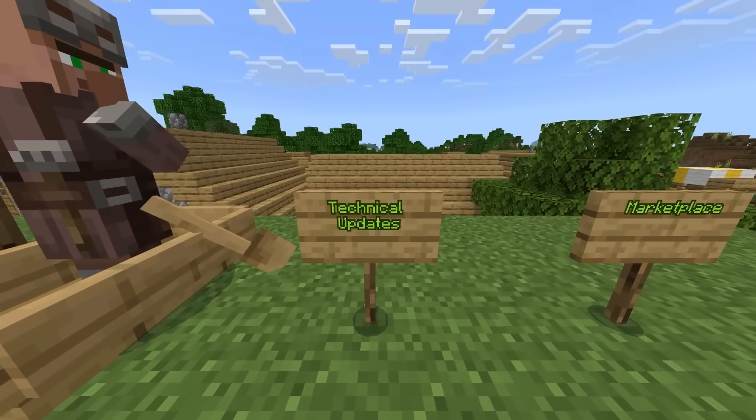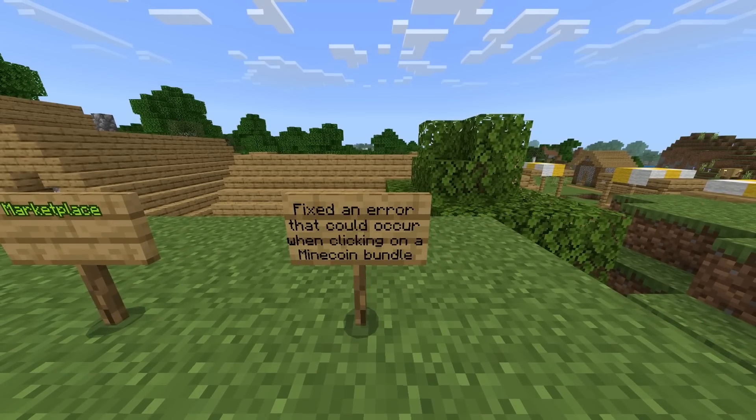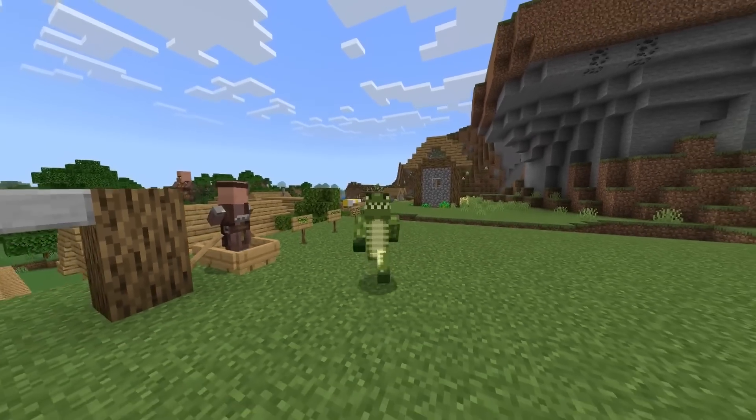For the technical updates, there's only one: it's to do with the marketplace. They fixed an error that could occur when clicking on a Minecoin bundle. And that is literally it.